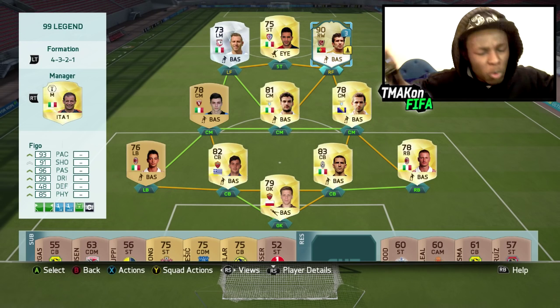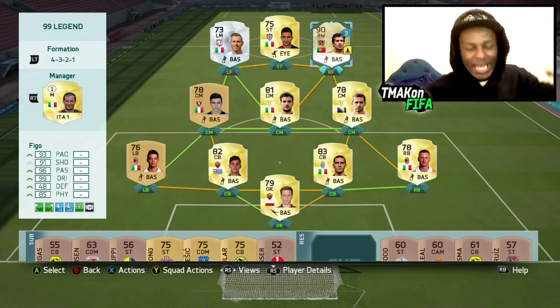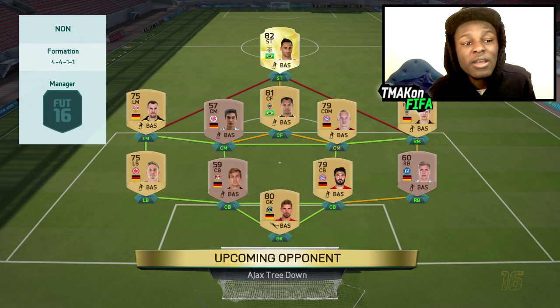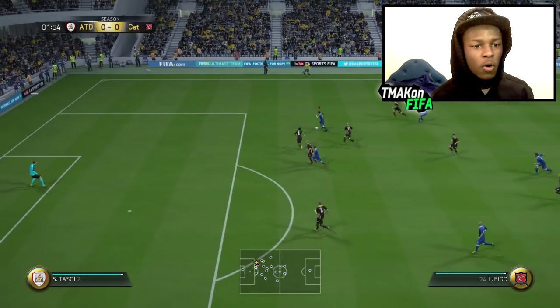This is the team I'm using around him — a quick little cheap sweat team I decided to build. But today the limelight is on Figo's card. We're coming up against a 76-rated team with 100 chemistry, so he should be a decent opponent. Let's see how a 99-rated legend performs against him.